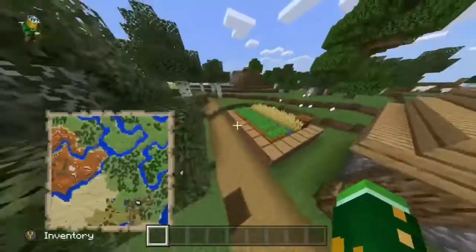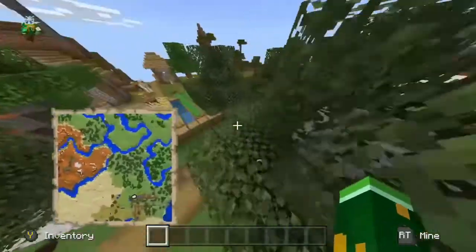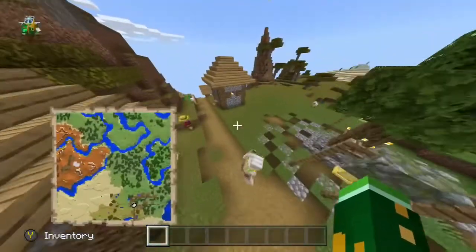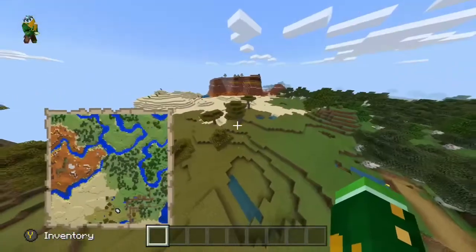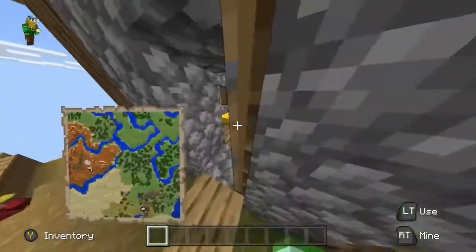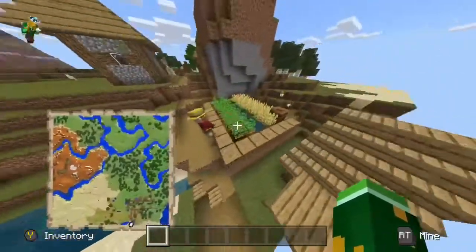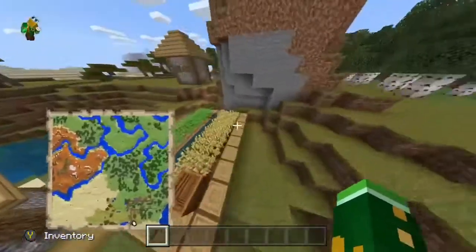Lots of farms, too. So you can get carrots, which comes in handy because there's a desert right over there. You can get lots of pet bunnies, or you can use the carrots to lure the bunnies to their doom.